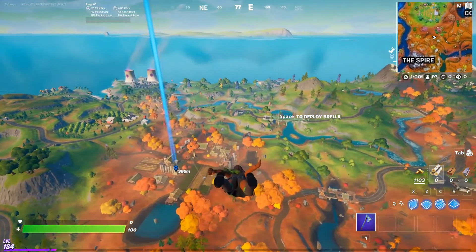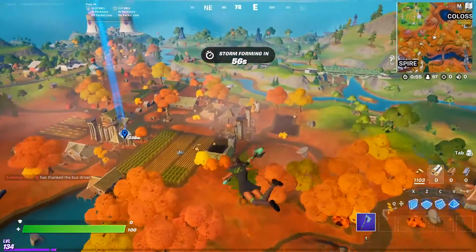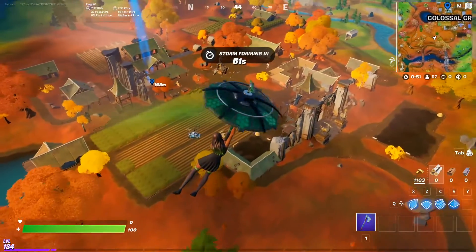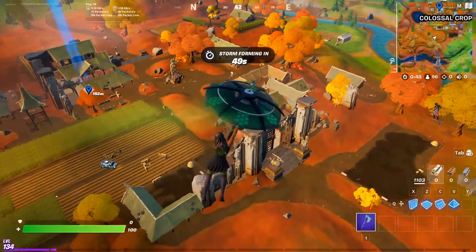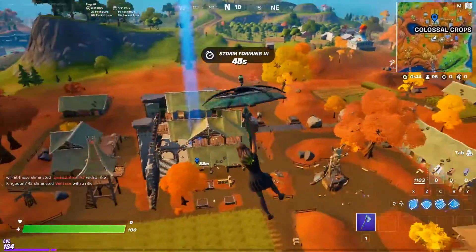I've chosen to land at Colossal Crops because lots of people land here. There do seem to be a lot of people landing here. There are five other locations on the map that also offer prop disguises. I will show you towards the end of the video where they are.